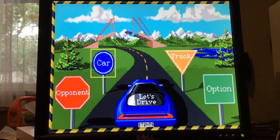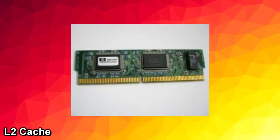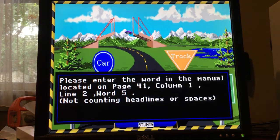For the RAM, just get around 32 to 64 megabytes — that's plenty. You can also get L2 cache which will make your machine even faster, and I would recommend getting this.